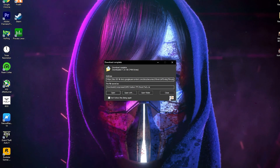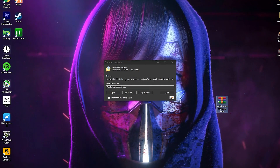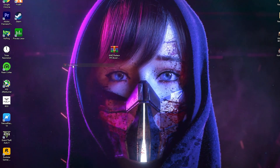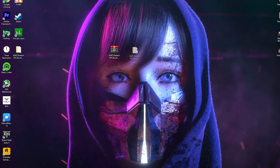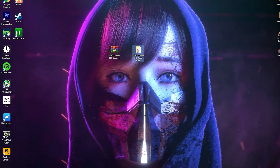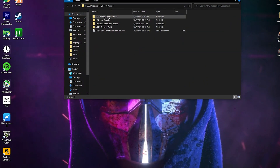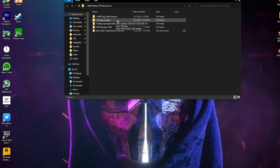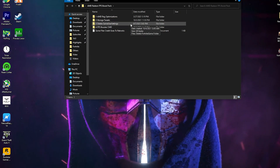The download is complete. Now drag and drop this boost pack on your PC. Simply right-click on your boost pack, click Extract Here, and you will get the folder for the AMD Radeon FPS boost pack. Open this folder — here is a bunch of files.